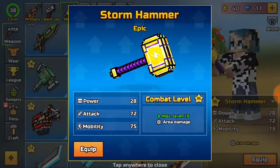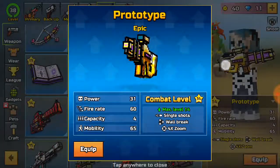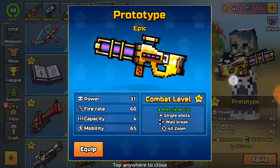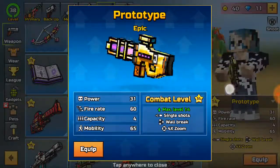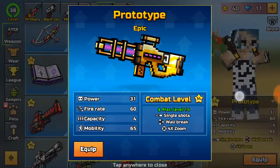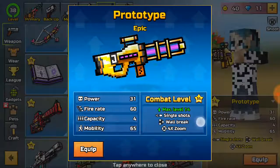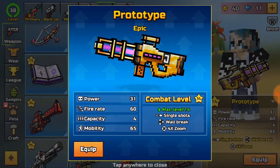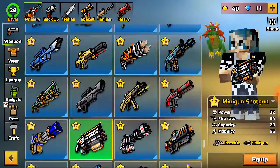Number 9: the Prototype. This goes for 225 coins and it is an op beast at low levels. You start off with about 50 coins and spend 10 to get 40. It's an op beast that can shoot through walls, has a full-time zoom and wall break, and is just really good until level 12 when you buff it up again.